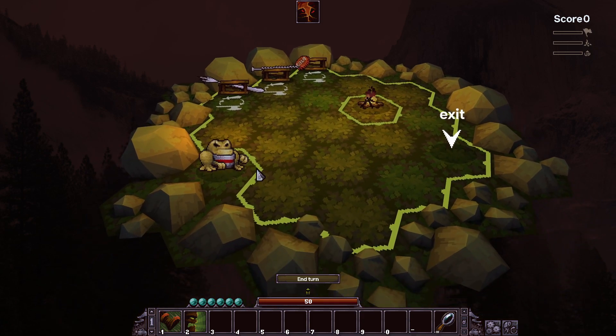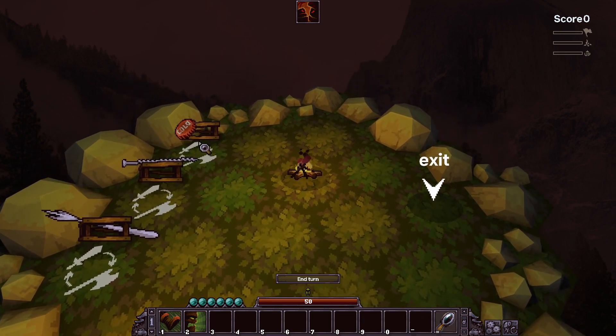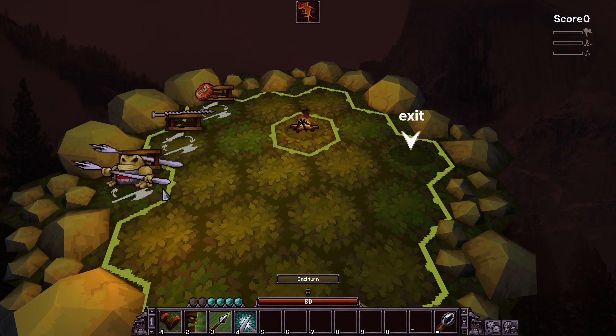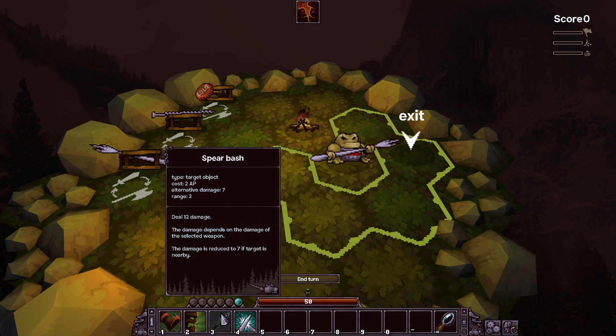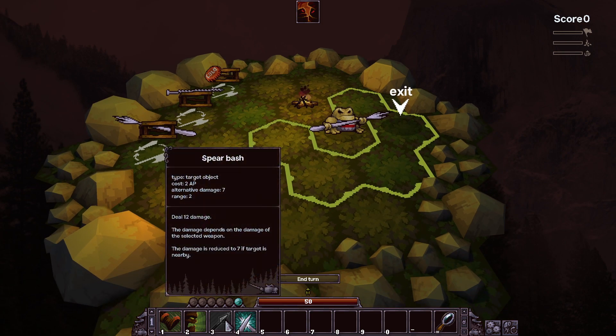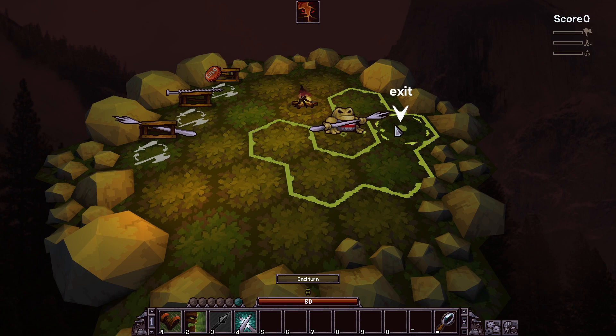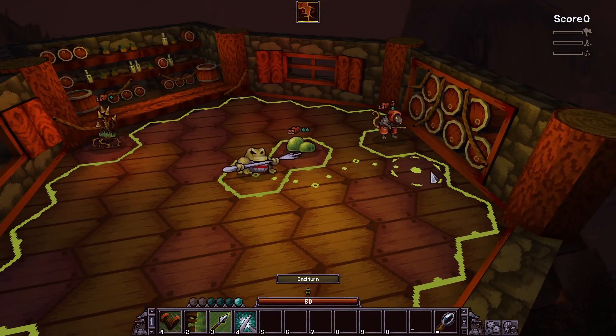I'll choose a weapon - looks like a fork, an offensive type. Speed Bash: 12 damage, but damage depends on the selected weapon and is reduced to 7 if the target is nearby. So if I attack at distance it's 12, but nearby it's 7. There's also Parry. Let's go see what this game is like in standard mode.